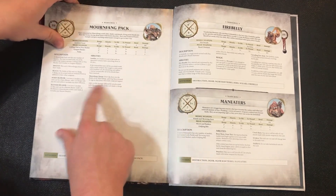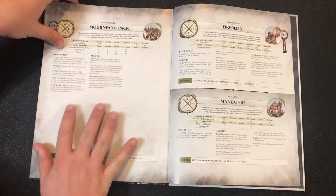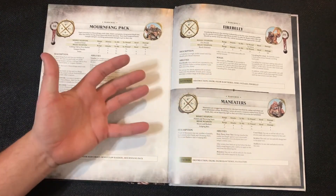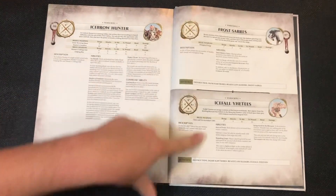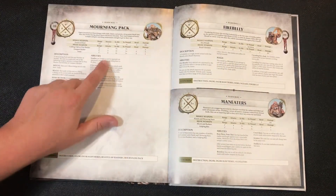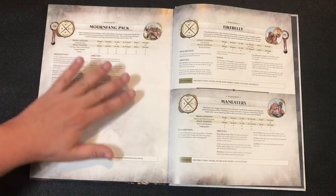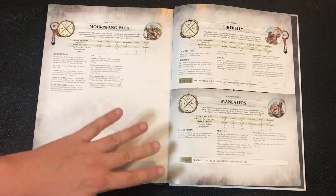Overall, the Mournfang Pack is a fantastic unit and a good baseline. It comes in the Start Collecting along with the Stonehorn or Thunder Tusk model. You'll probably buy three Start Collectings to build your army, then pick up the Ice Brow Hunter, Frost Sabers, and Icefall Yetis when you can. Overall, these are some fantastic war scrolls with a really cool dynamic army to play, featuring great synergies within the Beast Claw Raiders. Come back next week where we'll talk about war scroll battalions and the bonuses you get from them.